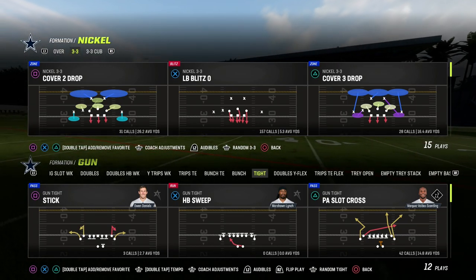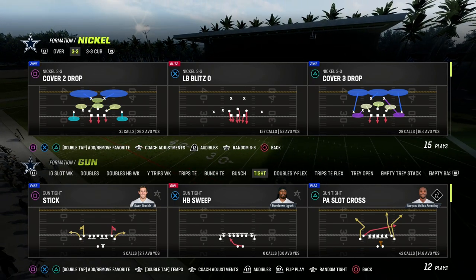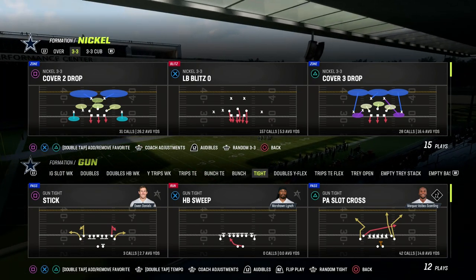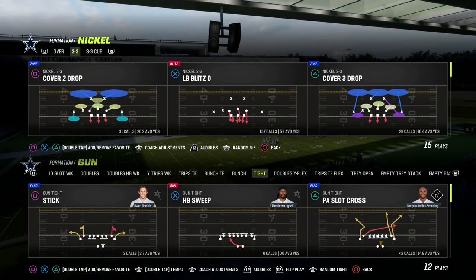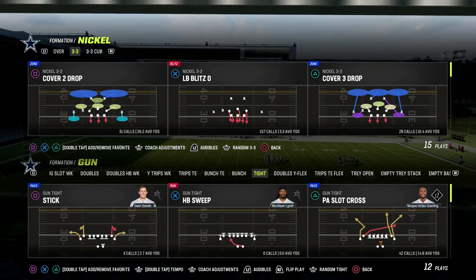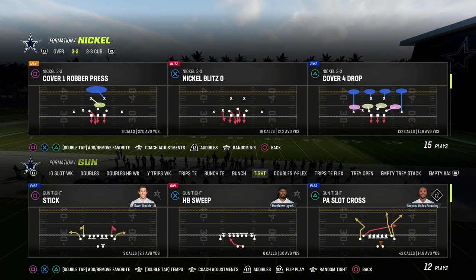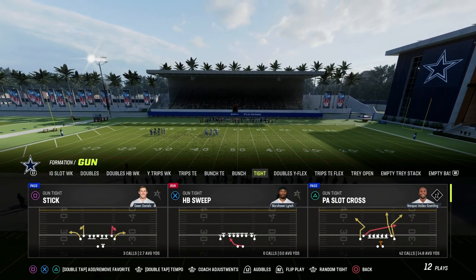In this video, I'm going to be talking about the only passing concept you need in Madden 23 to be effective. This play is so versatile you can literally run it against any coverage, any defense, any formation, and in a lot of different ways. This is the PA Slot Cross out of the Gun Tight, and I'm going to show you one of my favorite mesh concepts out of this play.